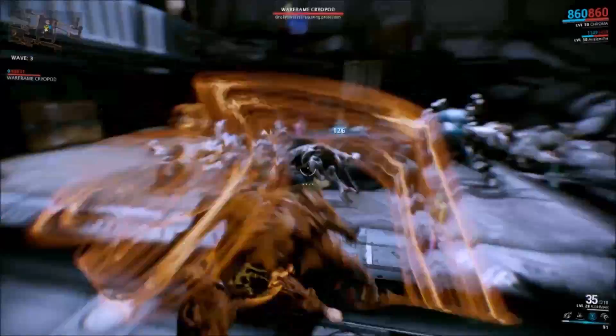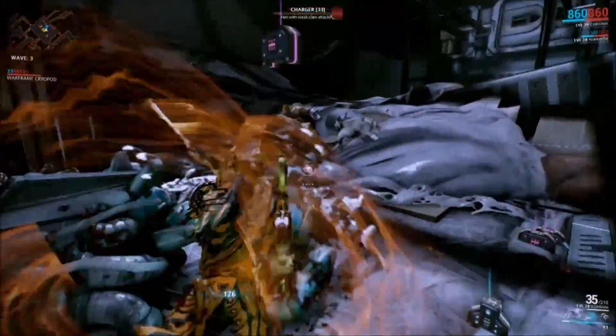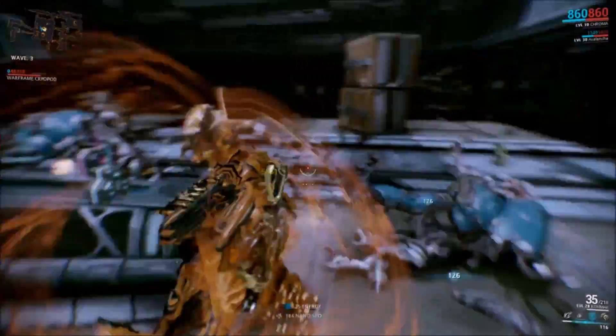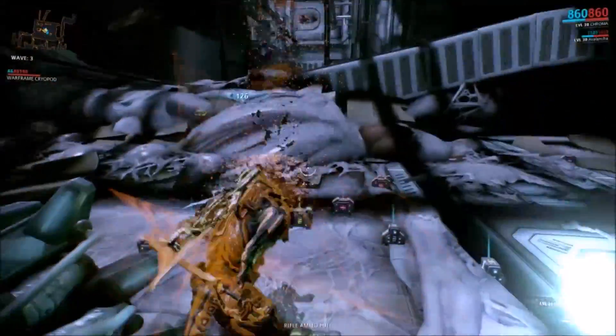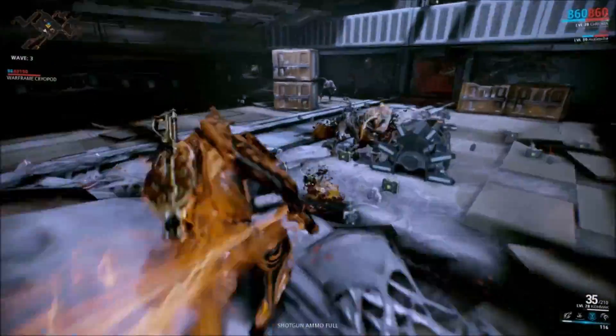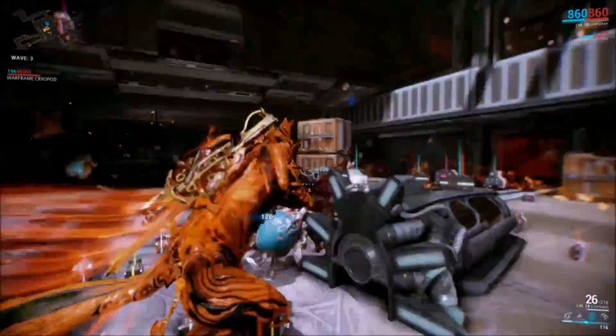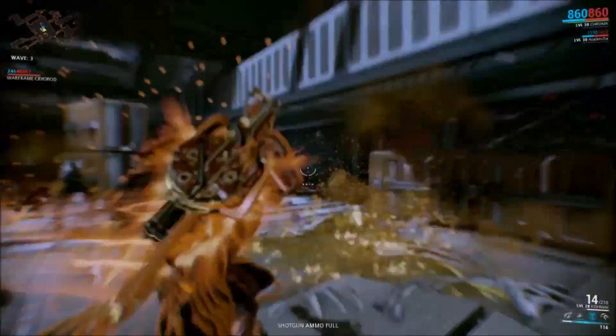Pressure Point and Fury — that's pretty much a given on almost all of them. It's a very fun melee weapon. It does have the Swirling Tiger stance on it, which is one of my favorite melee stances. It's really great with dual cleavers — I've always enjoyed using it.